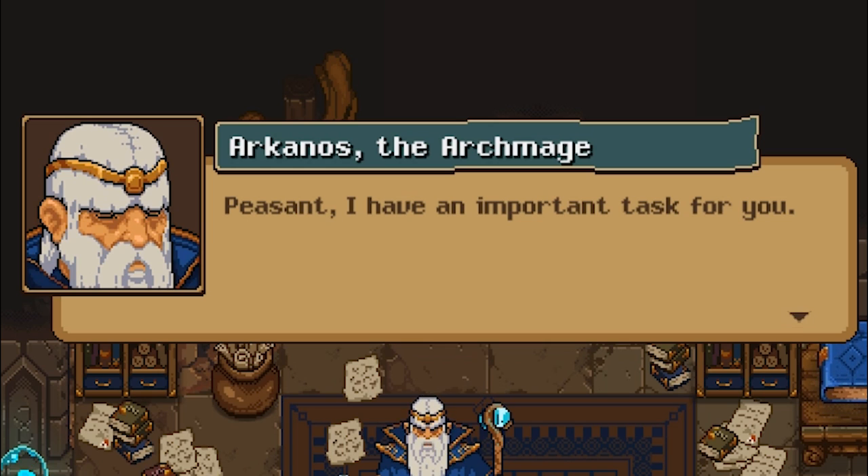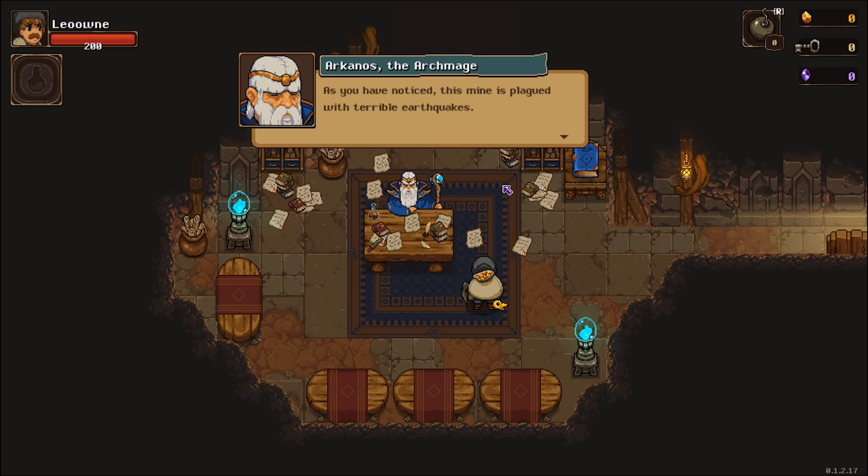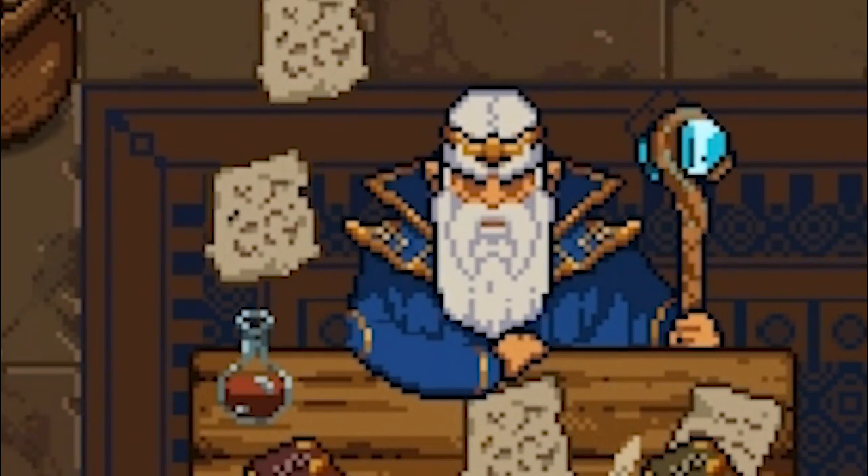Peasant, I have an important task for you. If it was really that important, you wouldn't be putting a peasant on it, would you? As you've noticed, this mine is plagued with terrible earthquakes. I need you to delve into the mine and find the source of the tremors. As you just literally said, it's earthquakes. Those happen sometimes.